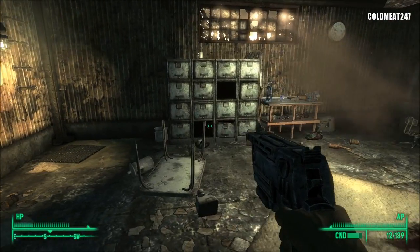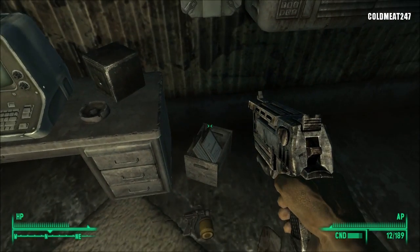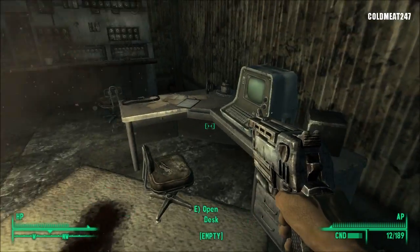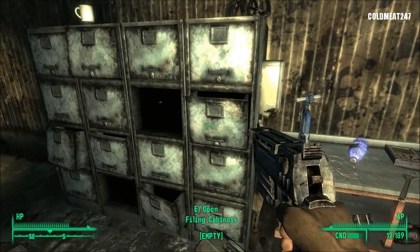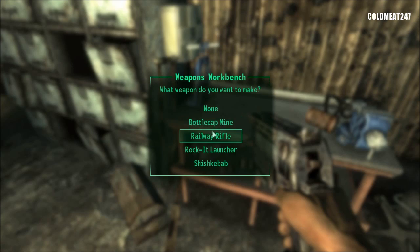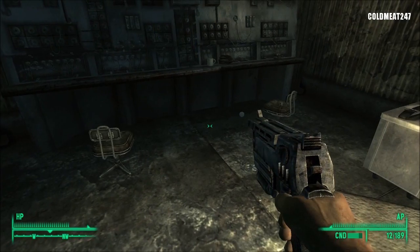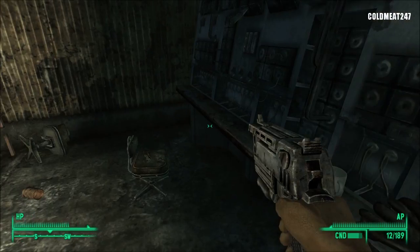So this is a place you can actually use for housing if you want. There is nothing really super precious inside. We did not open this lock because it's very hard, so we're gonna have to wait. But you can pick up a couple of little things. There's a workbench. I just want to pick up stuff that's around. Ooh — stealth boy! It's worth a hundred.